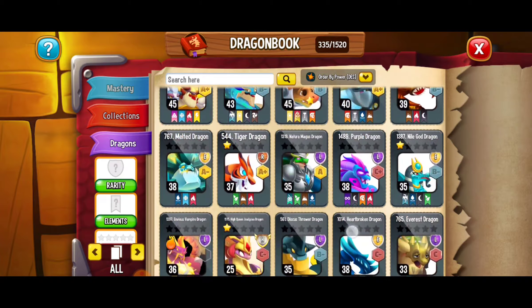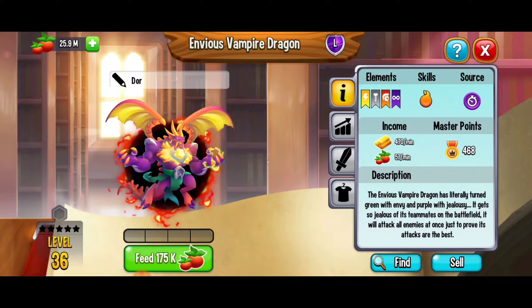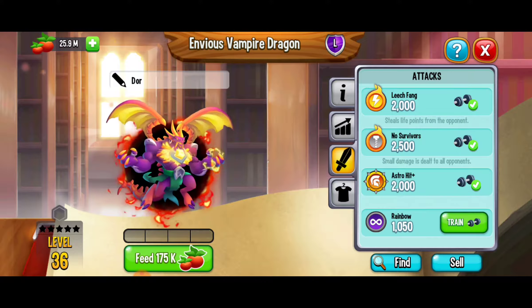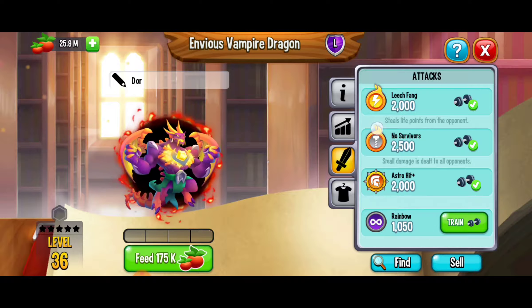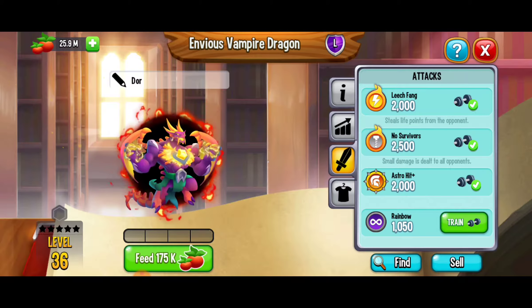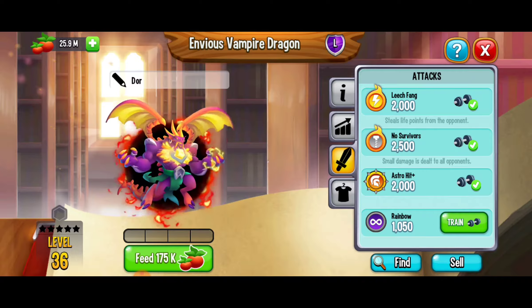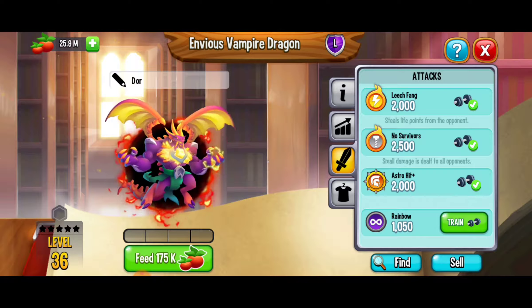Here if we go to our dragon book we're going to look at another dragon. Here I have the envious vampire dragon and this is another dragon with skills. Now there's a bunch of different skills out there. When it comes to this dragon, one of its attacks is leech fang — this move will steal life points from the opponent. Another special skill is no survivors: it deals a small amount of damage to all opponents, so the envious vampire dragon using no survivors is going to attack all opponents and give them each a little bit of damage.